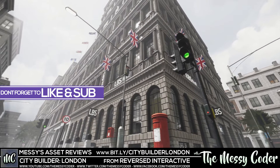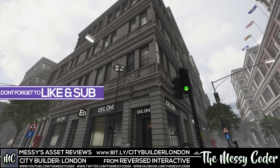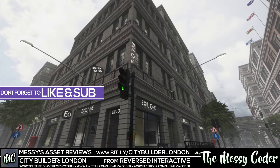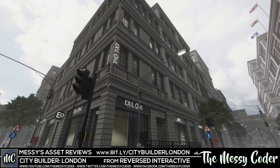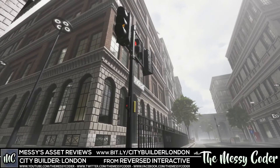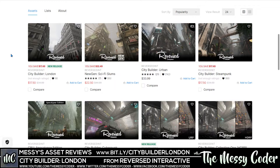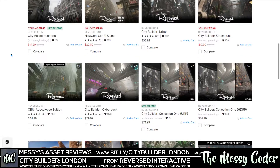If you're looking for buildings to make your wonderful London game, this is probably the only asset you're going to get on the Asset Store that will scratch that itch. Not only is this pack on sale, but if we pop over to the Unity Asset Store, we can see that the New Gen Sci-Fi Slums and also the City Builder Steampunk Pack from Reverse Interactive are also on sale.